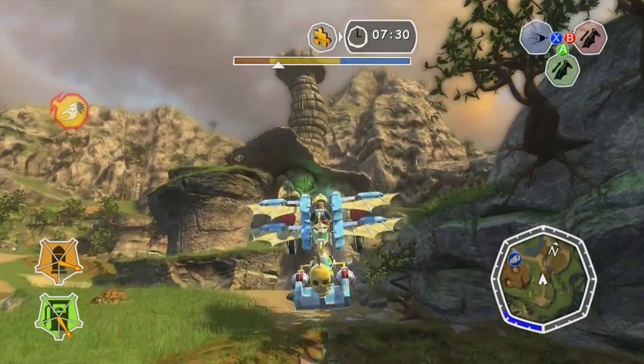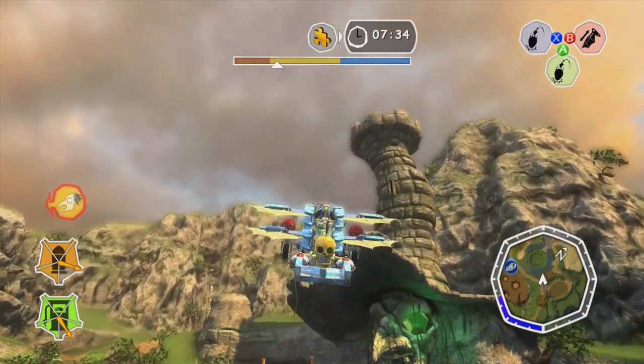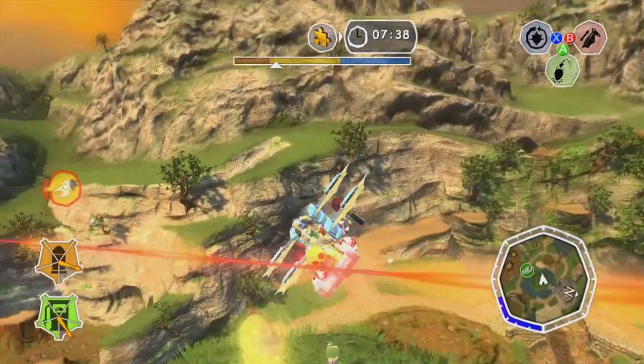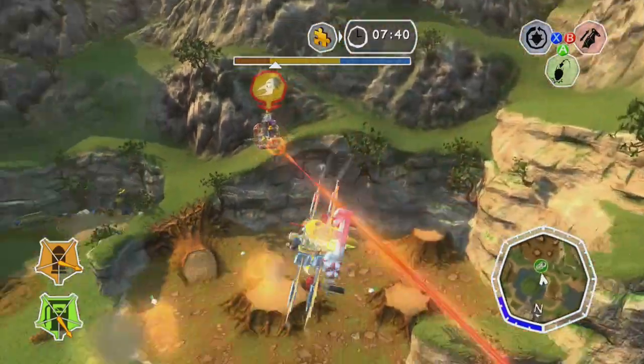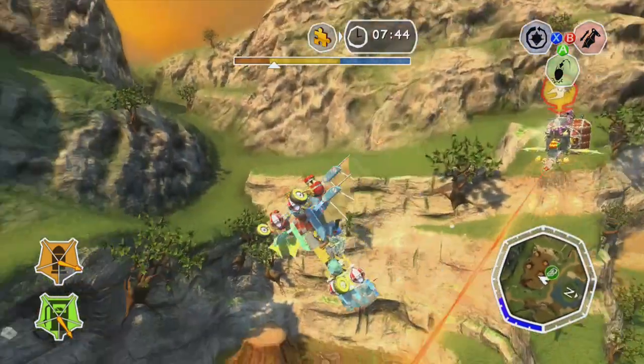But regardless of what the decision making process behind some of these choices were, I have gone and replicated it accurately. And so there you have it — the bear plane from Banjo Kazooie Nuts and Bolts promotional material, in Banjo Kazooie Nuts and Bolts. What will follow now is the layer by layer of it, so if you want to replicate it in your own save, feel free to copy that over.